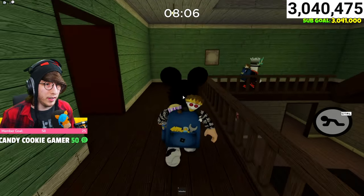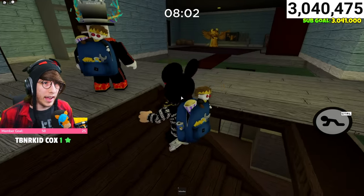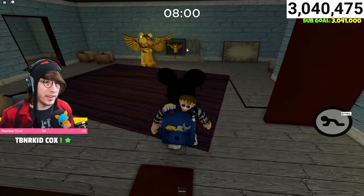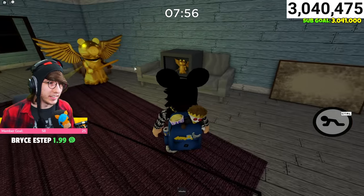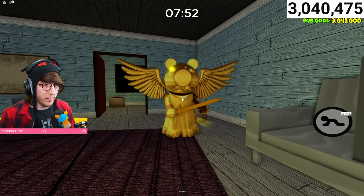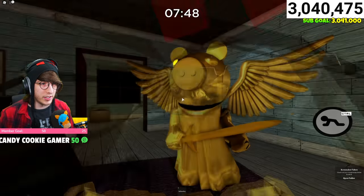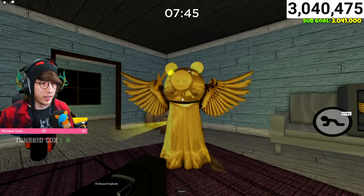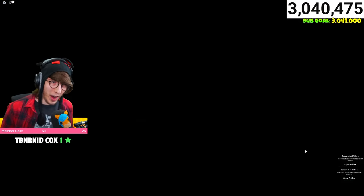We're just going to come right on up here, right to the top of the stairs, and boom. Now the safe right here — this wouldn't have been open before, but now it's open and you can just click the skin, and boom, there's the skin right there. Let me take a screenshot with you actually. There it is. There's how you get the skin, boys, right there.